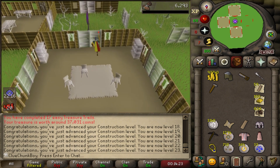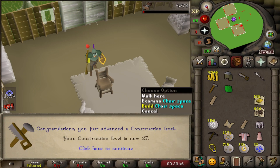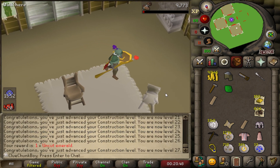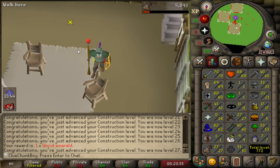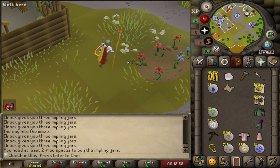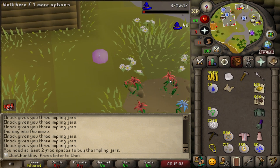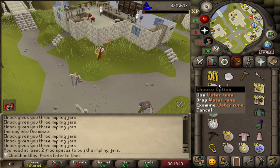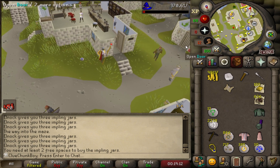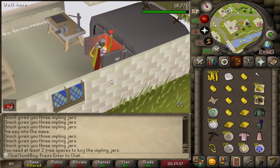This is gonna be the most relaxed skilling grind I've had to do yet, because it's the exact same as I would do it on an Iron Man account. 23 construction — this is going rapid. Sitting at a solid 46k XP per hour. 27 construction. That should be for easy clue stash units. I need two more inventory slots, so I'm gonna teleport to Falador, make these gold bars into golden bracelets, clear up those inventory slots, then go pick up planks and make the stash units. UIM is so much preparation. AFK XP on a UIM — is there anything better?